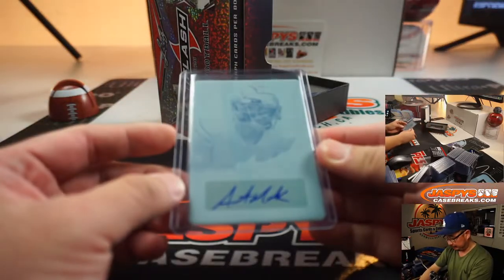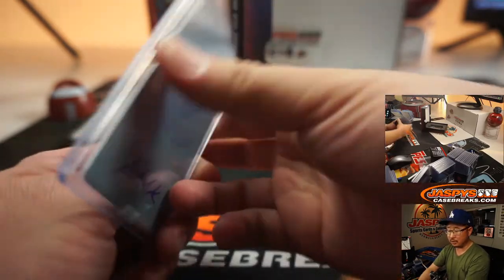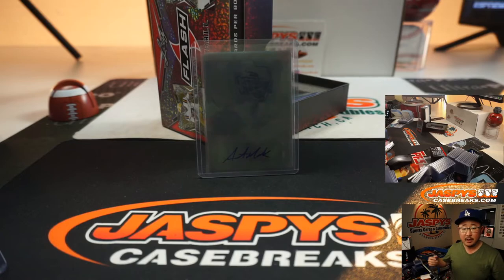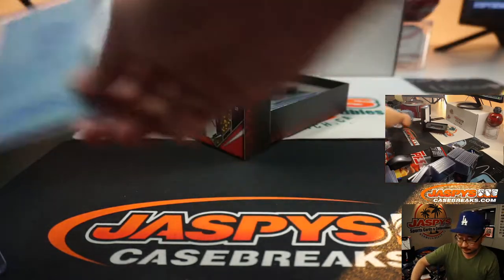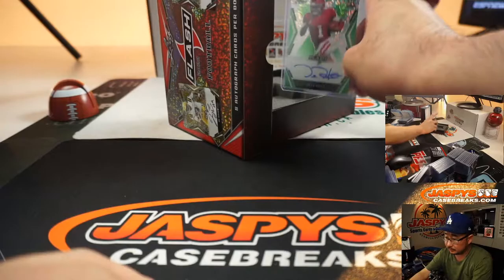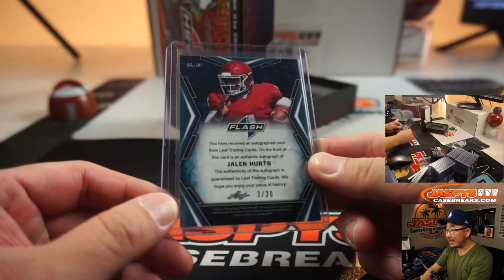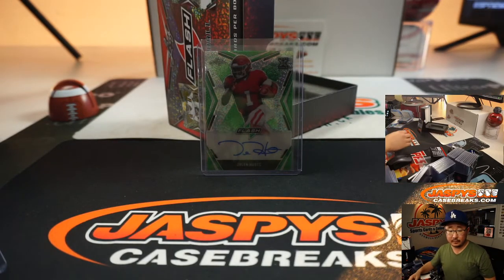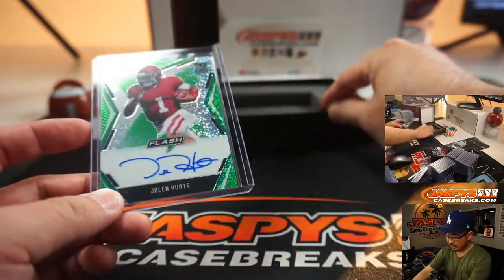And the plate — Austin Mack, Return of the Mack! Austin Mack goes to Mike V, out of fives and under. All aboard the Big Hit Express! There's Jalen Hurts, 3 out of 20 — Jalen Hurts going to Matt Hedges. And that's it, ladies and gentlemen.